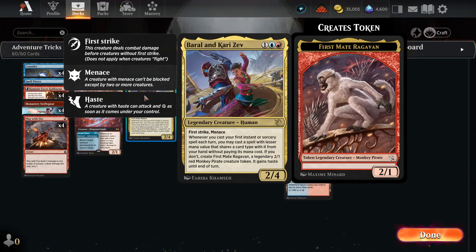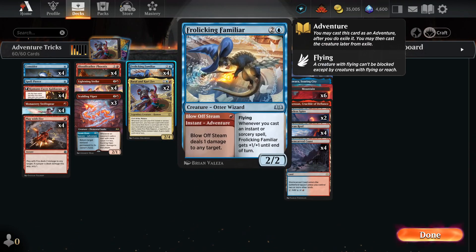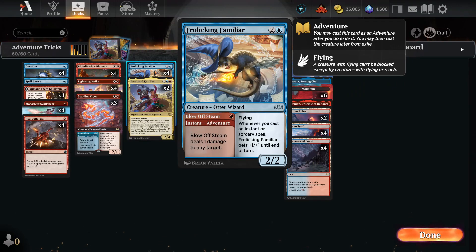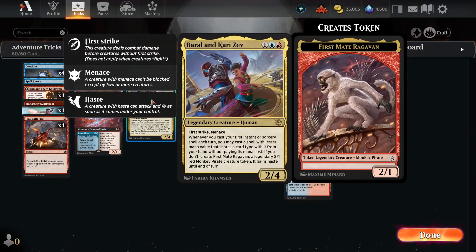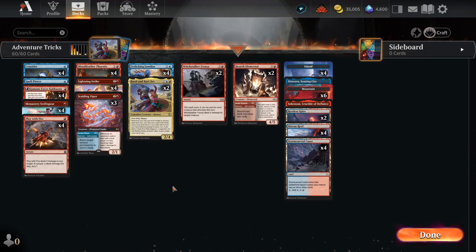The second part probably doesn't matter as much as the first part where you get a free cast. But how does that free cast work with adventures? Let's say I have Barrow and Karrizev, and I cast Frolicking Familiar's Blow Off Steam — an instant that does 1 damage. Is it an instant that does 1 damage? Because it says you can cast a spell with a lesser mana value. Does that mean lesser than 1 or lesser than 3? Because this card is technically a 3 mana value, as we saw in the five-color cascade deck. And it says you can cast one that shares a card type — I might be casting an instant spell, but its card type is Creature. Does that mean I get to cast an instant-speed creature on my opponent's turn? Well, guess we'll find out.